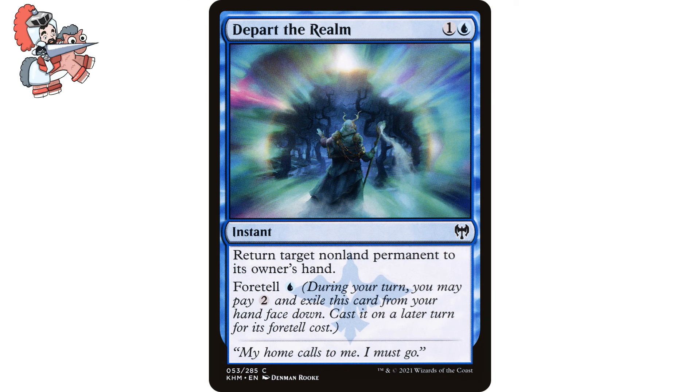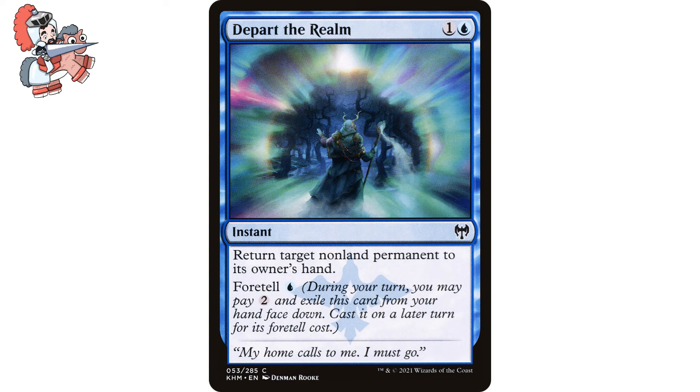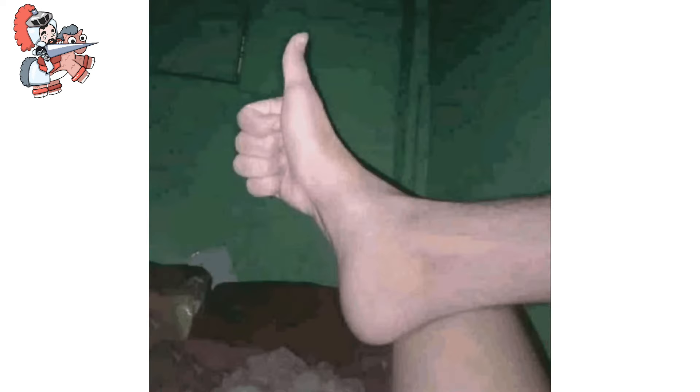Depart the Realm has a cheeky little ability called Foretell, which was introduced in the Kaldheim set. Foretell allows us to pay two generic mana and exile this card face down so none of our opponents will know what it is. Then we can play it for its foretell cost any time. Now the downside with foretell is that because there are so few of them, a lot of opponents — if they have a good knowledge of the game — can just surmise what might be there. But hey, they won't know exactly, and that's still an advantage. This is great for a turn two play where you don't have anything else to do — just pay the two mana, stash it for later, and it will most certainly come in clutch when you need it most.